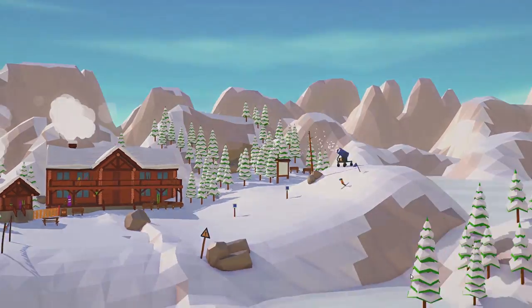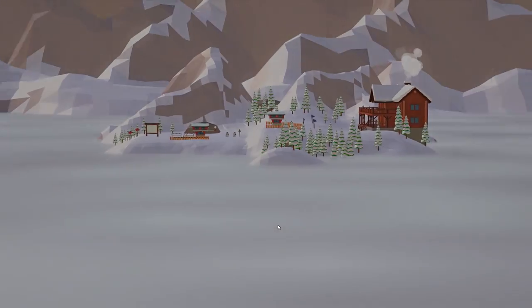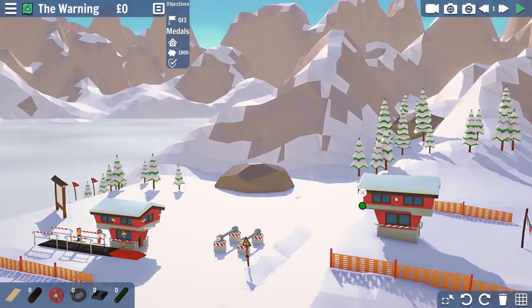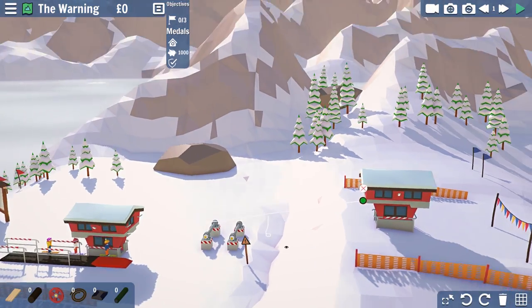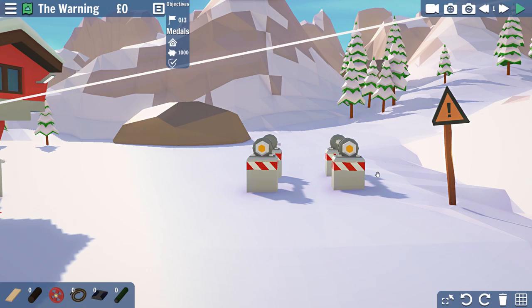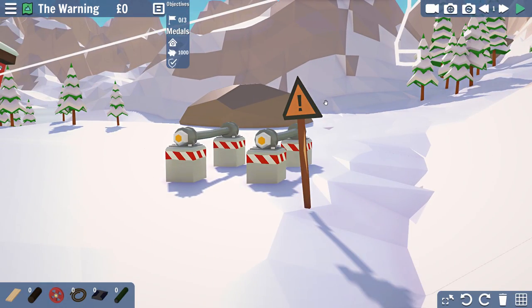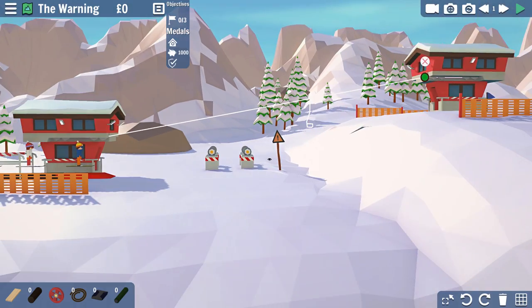There's a neat mechanic where you build up items to get across the level using different materials. You can have planks or logs, and use wheels to guide the line that works for the ski lift. You could draw a straight ski lift connection, but there are obstacles you have to get past. In this case, there's a sign in the way that as the ski lift goes through, it's going to wind up hitting the sign and knocking people off the lift. So you have to kind of build around that.